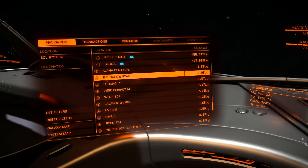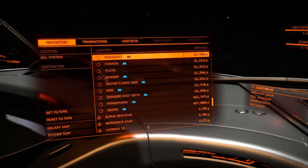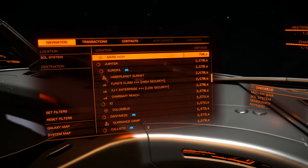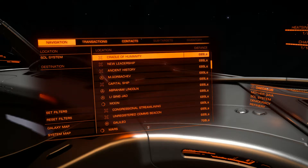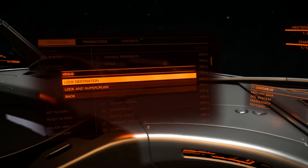Notice that Alpha Centauri shows multiple light years away — that would execute a jump, and we'll talk about that later. Since I want to go to the planet Venus, which is in the same system, I'll find that on my navigation tab. It has the planetary body symbol to the left of it. The distance is 285 light seconds, which is quite close, at least by this game's standards.